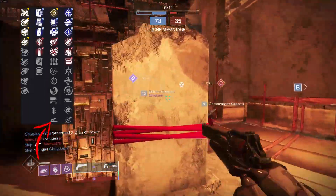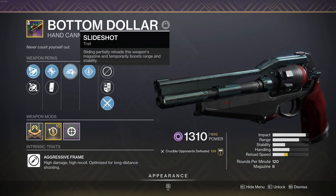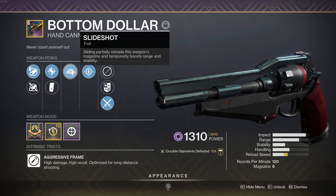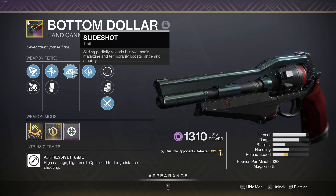The roll I got has Slideshot and Rampage. Slideshot partially reloads the weapon's magazine and temporarily boosts range and stability when you slide. Destiny is a game based around a lot of movement, and a lot of that movement is sliding — this procs almost every second, it resets very quickly. So as you're sliding into or out of an engagement, or just moving in general, especially at a higher level in PvP, Slideshot is going to be proccing.